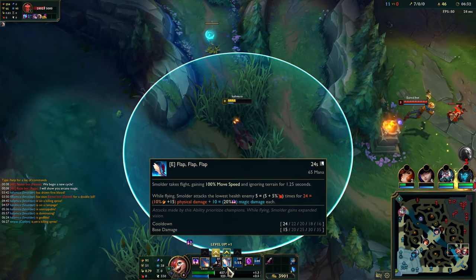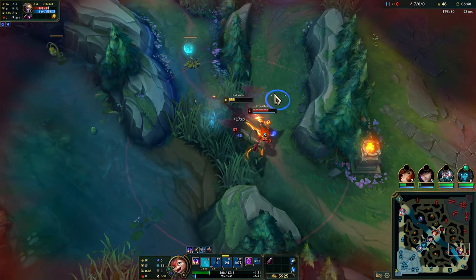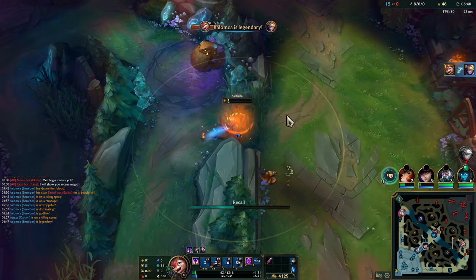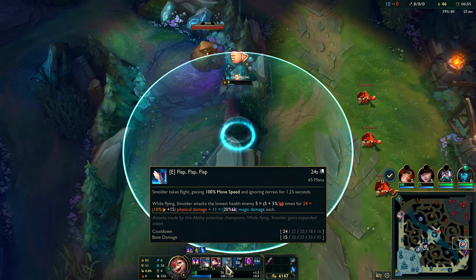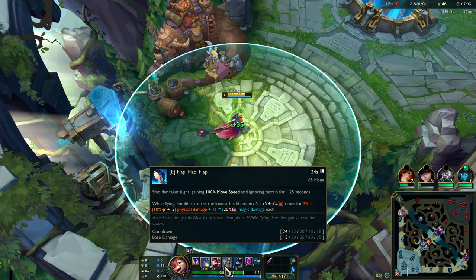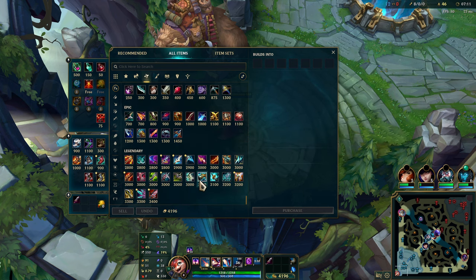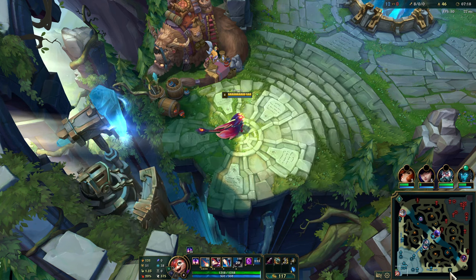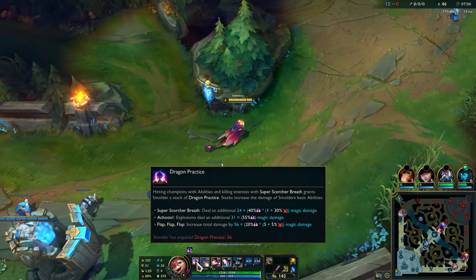This does more damage. It does a decent amount to champions it seems. Let's try to last-hit him with the Q — there we go. Alright, let's go ahead and recall and TP back. I feel like a lot of things would be good, but let's go Kraken, pretty typical. And let's get some Berserker Greaves for extra attack speed. I am running Lethal Tempo by the way, so that'll also help a lot with attack speed.